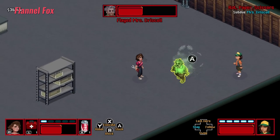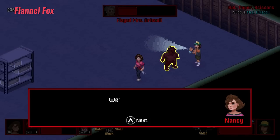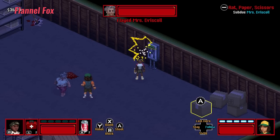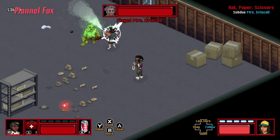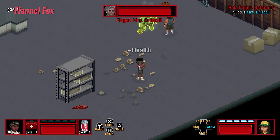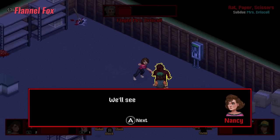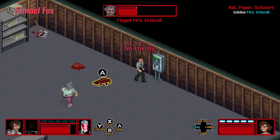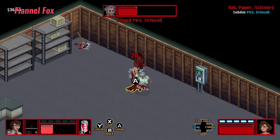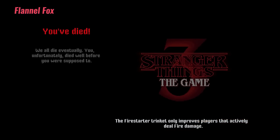The combat in Stranger Things 3 The Game is classic beat-em-up, with character-specific attacks, special attacks, and special abilities — all of which you can swap between very quickly as needed. The attacks can vary from poisonous spray and slingshots to scissor swipes and punches. Depending on your playstyle, you can choose the pair you'd like to go into brawls with. However, I tended to opt for ranged attacks in tight spots because maneuvering through enemies and environments is sometimes quite clunky, and I found myself stuck between an enemy and a hard place more than once.